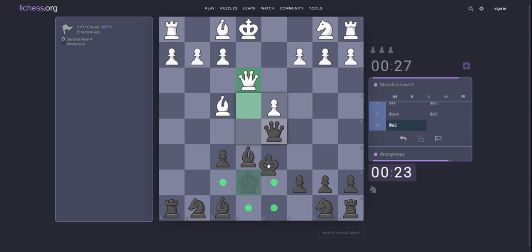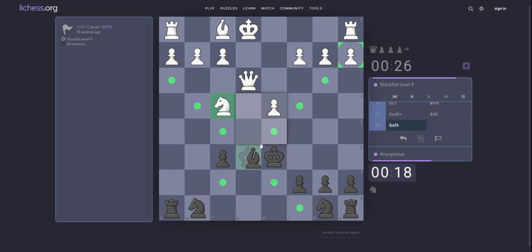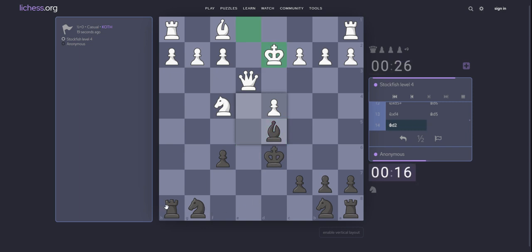Maybe queen d5 should play. Queen e3 — not working. King d6. Yes. Knight c5, knight c4. Bishop d5. King d2. Bishop g5 — bishop g5 he prepared.